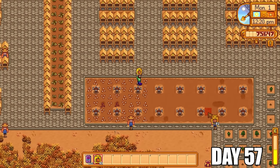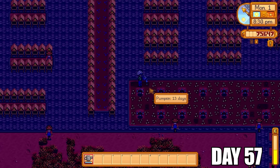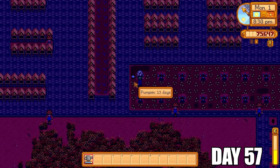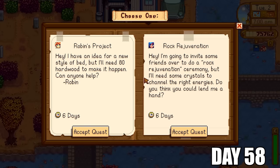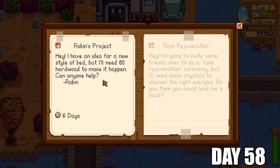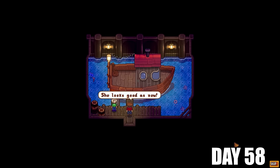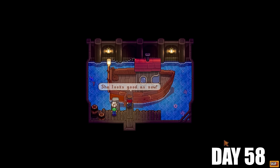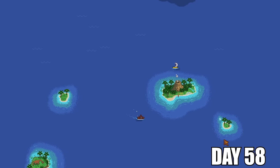So I'm going to plant all of these lovely pumpkin seeds. The sprinklers are set up so I only have to water them once. I'm also going to eventually go ahead and get deluxe speed-gro just to increase the growth rate by 25% to make all of that grow even faster, because the fairy roses do take quite some time to grow — the sooner they grow, the sooner I can get lots of money. I'm going to give Willy 1,000 gold so he will give me a ride over to Ginger Island so we can set up the farm over there for more bee houses.